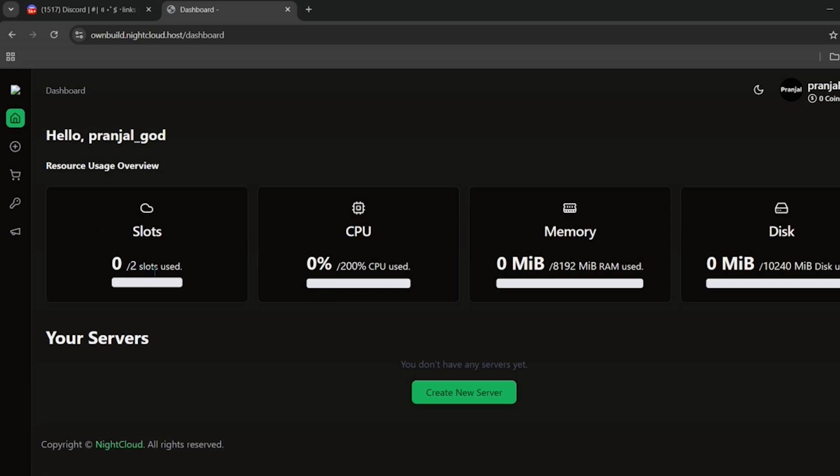Here you can see that we have two free server slots, meaning we can make two free servers. In terms of resources, we have 200 CPU, 8 gigabytes of RAM, and 10 gigabytes of disk — all completely free. To make a server, just click on the create new server button.